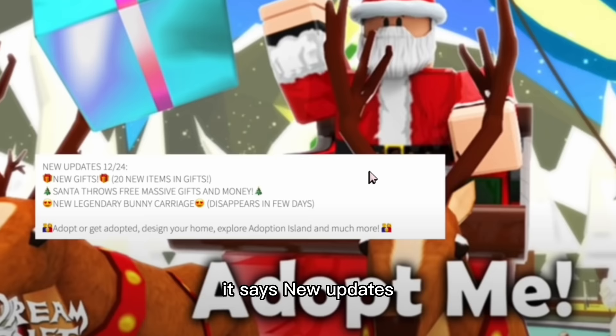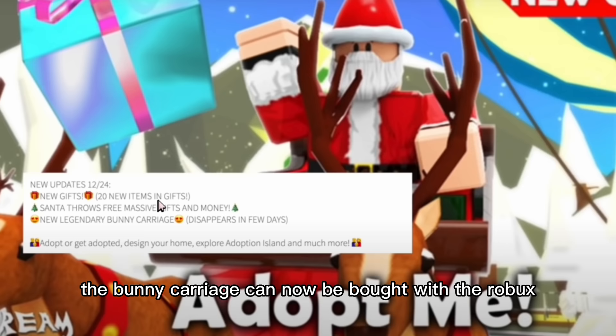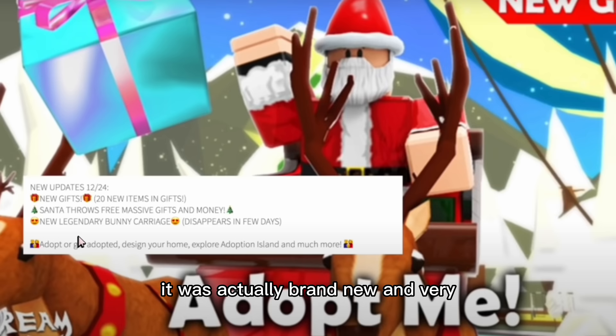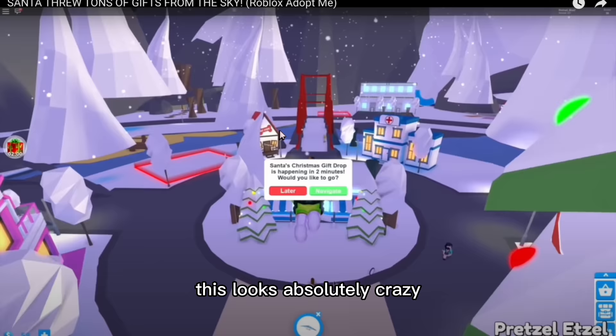Now let's move on to 2018. I'm already absolutely in love with the homepage — it is so cute. In the description section it says: new updates from the 12th to the 24th, 20 new items and gifts, Santa throws free massive gifts and money, and there's a new legendary bunny carriage that disappears in a few days. Now, the bunny carriage can now be bought with Robux, but back in 2018 it was brand new and very popular. Sadly, you can't get it out of gifts anymore. But honestly, I'm really excited to see how this update went.